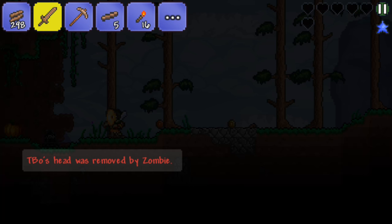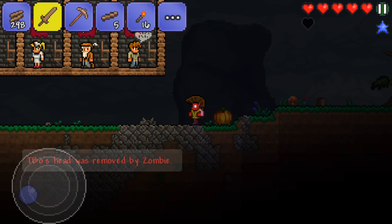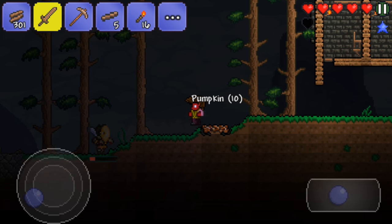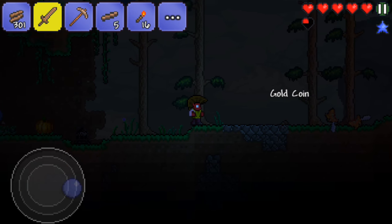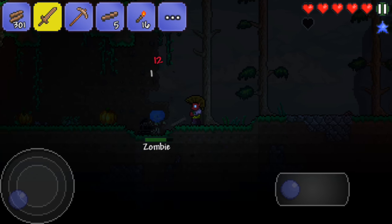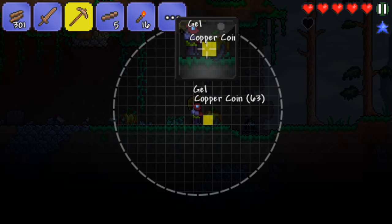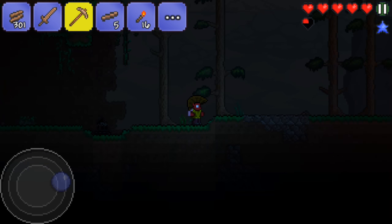Zombies are really annoying — I hate them so much. My head was removed by a zombie. It always does something different for the death message, except it calls you plural for some reason — I don't know why that is. I kinda find it funny when it said Tebow's organs were ripped out by Eater of Worlds or something. I don't really care if they fixed it — it's not a huge thing that needs to be fixed. Sometimes something will mess up and the game will crash a lot, which I find quite annoying.